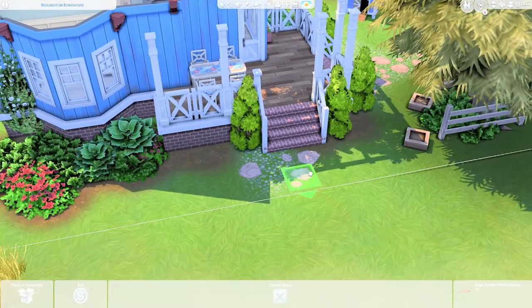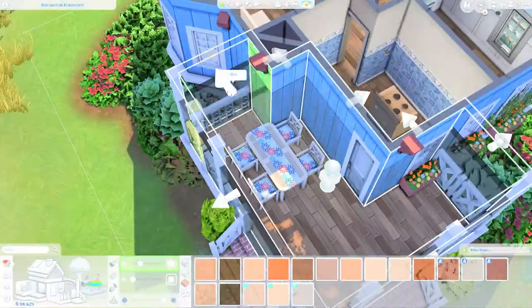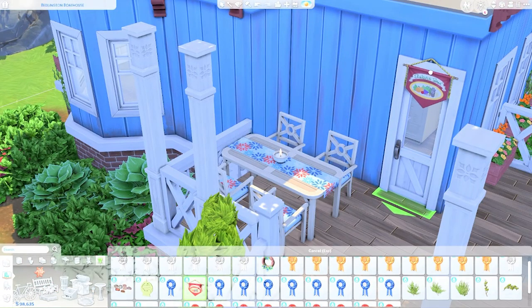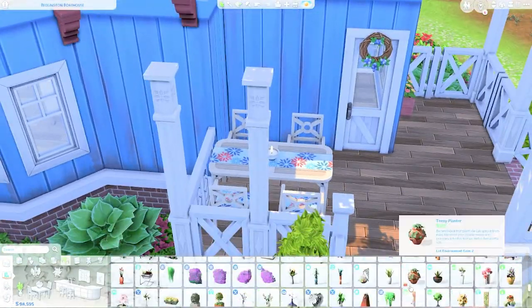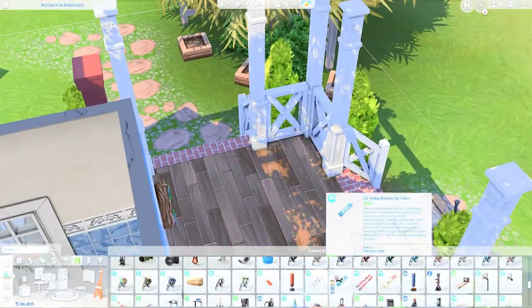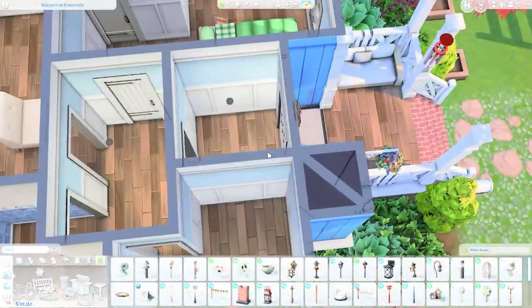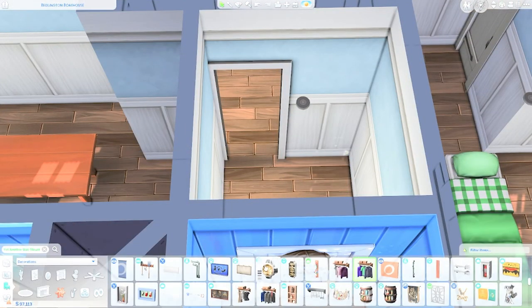There is a table visible there that I will end up removing because when I playtested the build it didn't work out. I also considered moving the house around the lot. I'll be replacing that table and chairs with a couple of couches from the Seasons pack, which I think really suit this type of vibe.